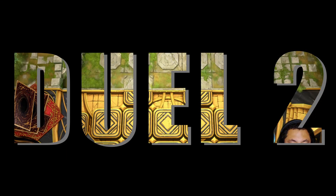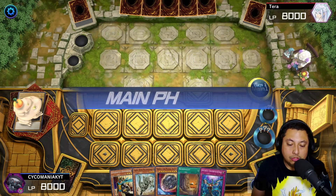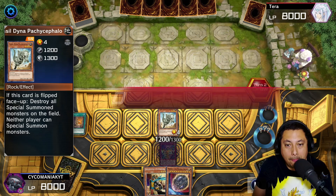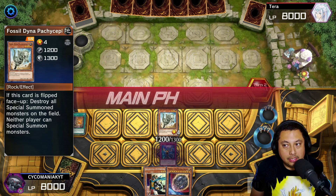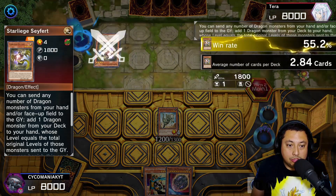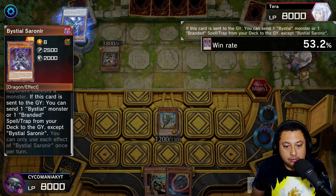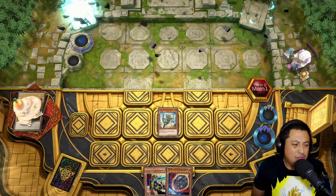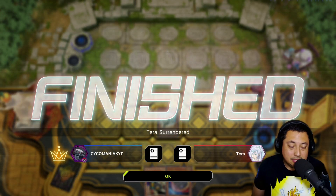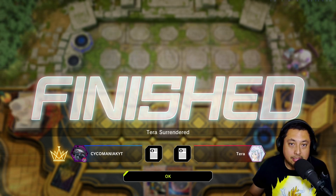For our second match we are going to be going first. We have a pretty strong hand here with the Necro Valley, so we activate Necro Valley, get the Fossil Dyna, and set an Imperm. Harpy's Feather Duster destroys our back row. They get the Black Meteor and then surrender. They should have attacked the Fossil Dyna first and then continued their combo, but they screwed up and surrendered.